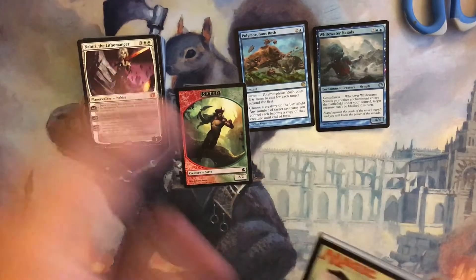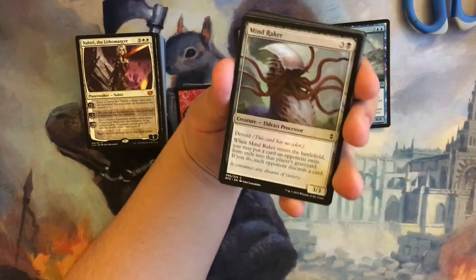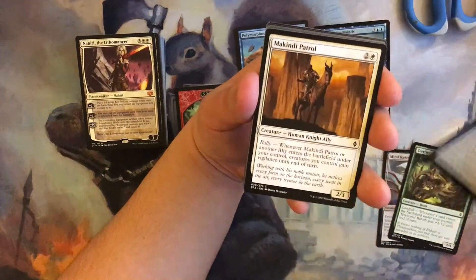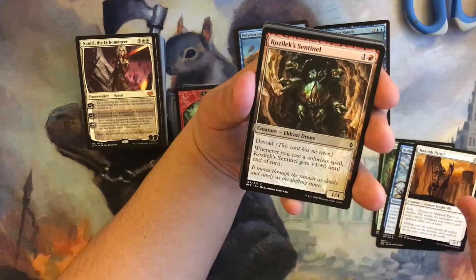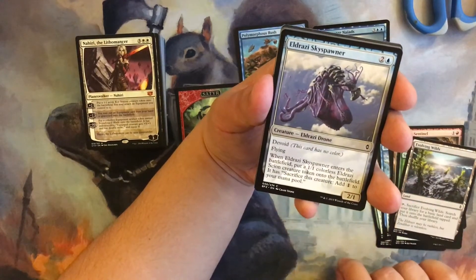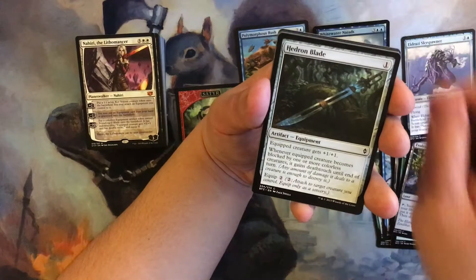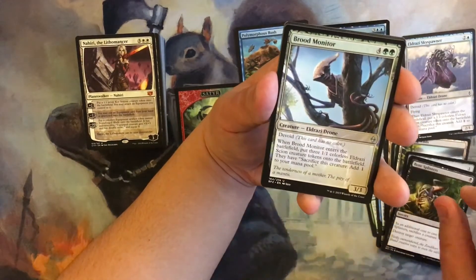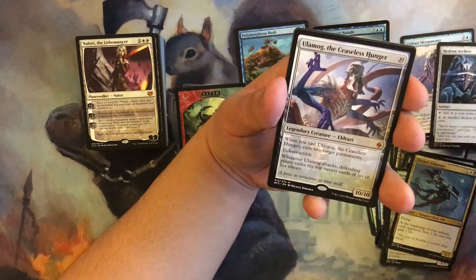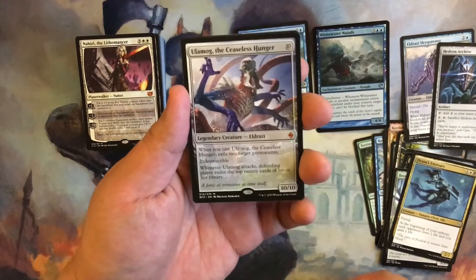All right, the Battle for Zendikar pack — the set with not that many amazing cards, some are okay, but good expeditions. We have: Territorial Baloth, Roilmage's Trick, Makindi Patrol, Kozilek's Sentinel, Snapping Gnarlid, Evolving Wilds, Eldrazi Skyspawner — cool for the Bant Eldrazi deck, so I'll set that aside because I'm going to build it. Hedron Blade, Bone Splinters, Brood Monitor, Drana's Emissary, Hedron Archive. Wow — do you guys see this?! Ulamog, the Ceaseless Hunger! All right, this was a pretty good box indeed. Checking for a foil — but we have the full-art forest too, that's pretty cool.